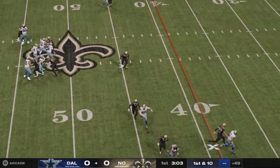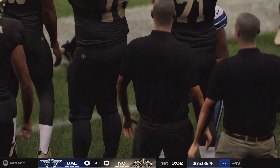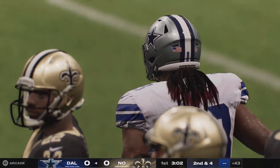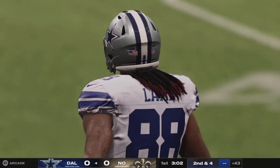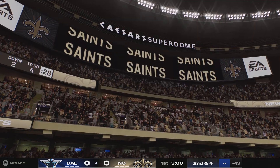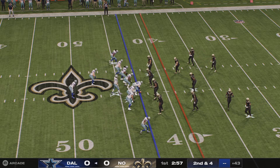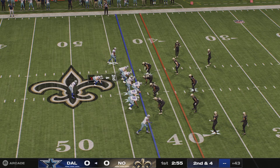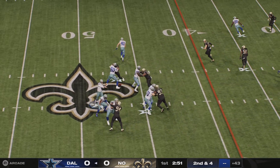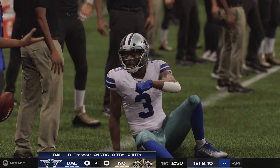Dak can throw it here on first down. This pass right side caught by Lamb. Certainly not the biggest play of the day, but a good example of picking up positive yardage, staying ahead of the chains by a well-timed ball and a well-timed route. They'll come up now for second down and four. Prescott now. This pass right side taken in by Cooks.